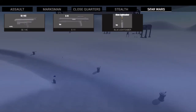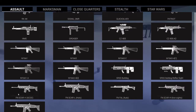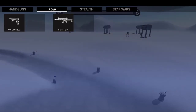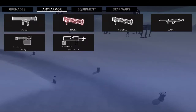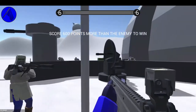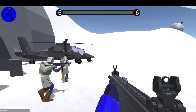Here's all the guns — assault, marksman, close quarters, stealth, Star Wars, and I think there's some Halo guns in here too. I love the fact that there's mods in this game, that's one thing that makes it so enjoyable. There's an energy sword, anti-armor, a minigun — I tried that thing out and it just kills everything in one hit: tanks, choppers. I also got some new vehicles.